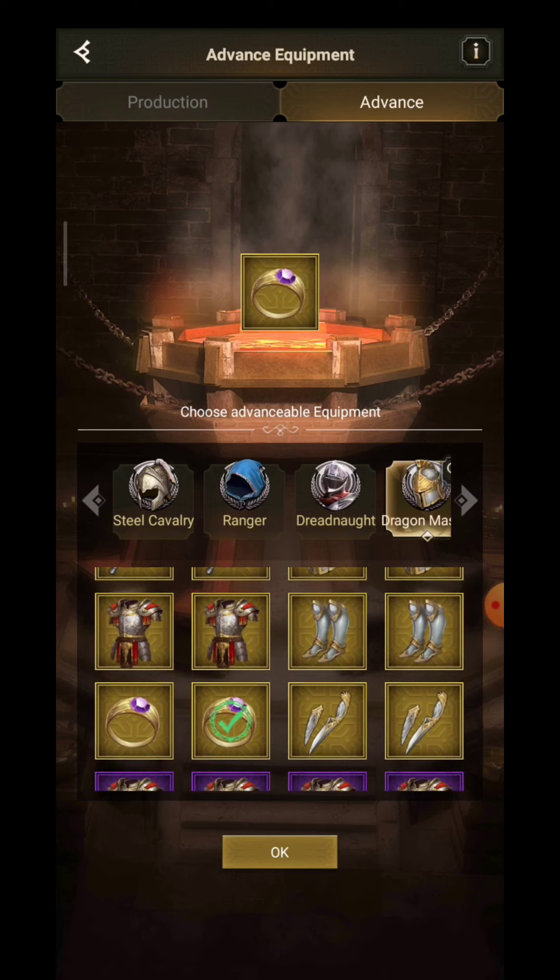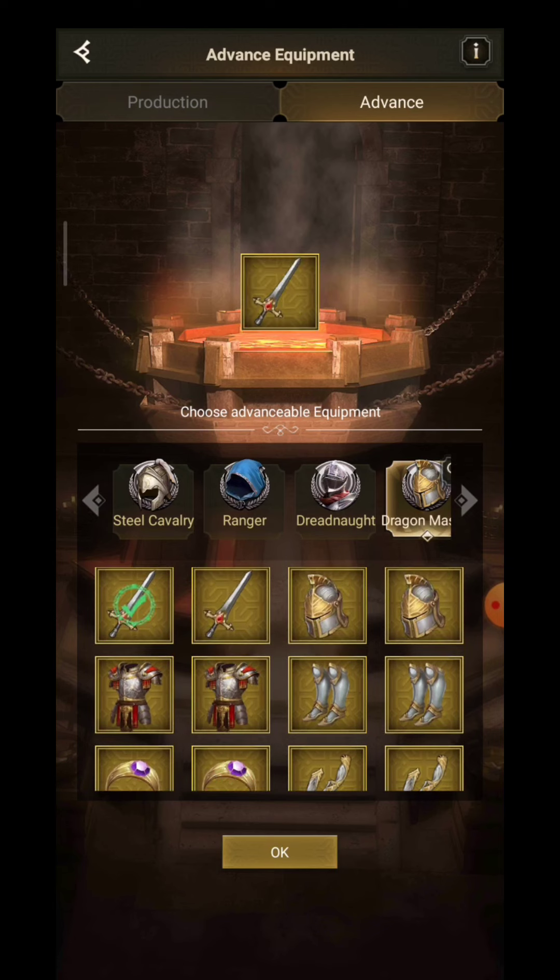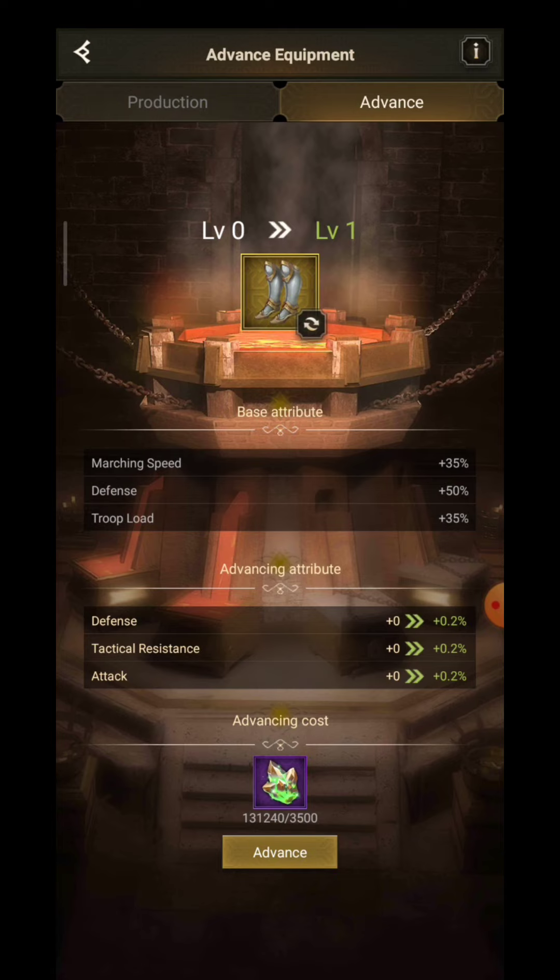Let's see, if we just pick one — I haven't checked which order to upgrade them — but you click one item that you want to upgrade. Then it tells you the current stats that you have on it and it tells you how much the upgrade will give you. This one will require 3,500 super dragonite. All we have to do is click Advance and it's advanced. The amount of super dragonite needed increases for each level.